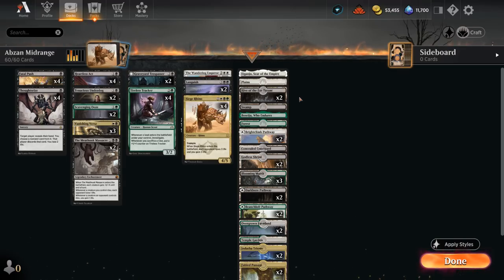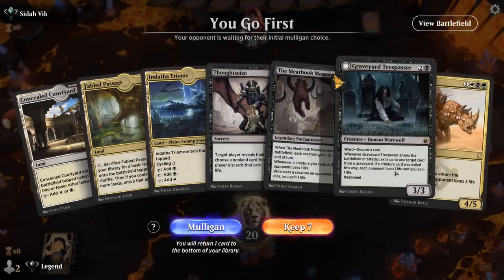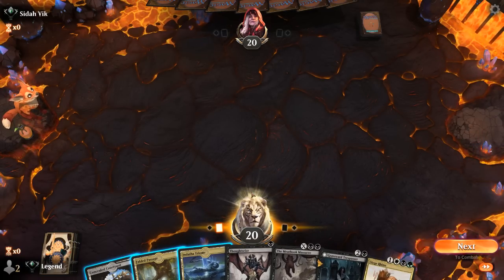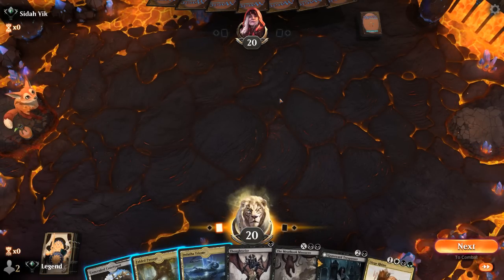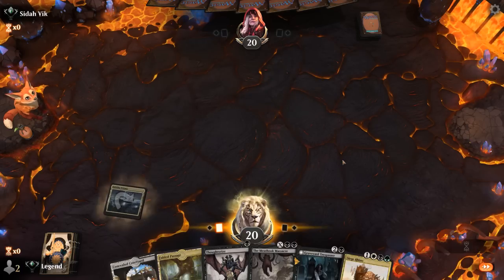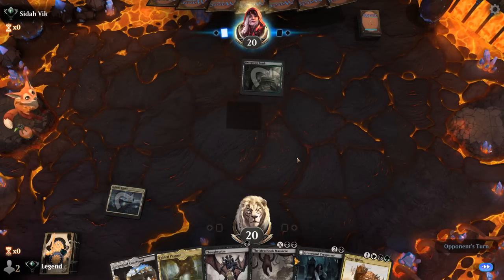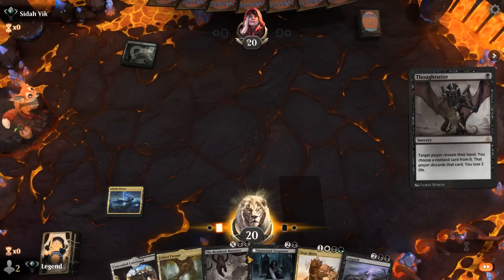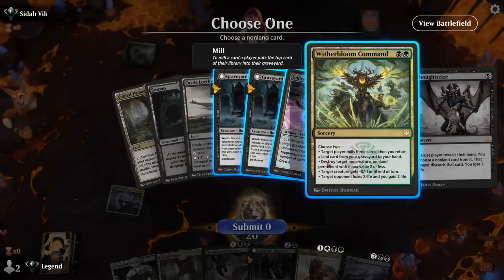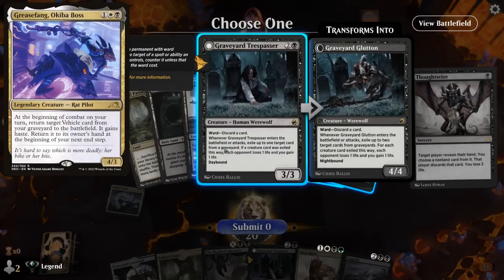So that's our deck — now let's jump into some games and see how it does. We're on the play and our hand seems keepable. We could play turn 1 Thoughtseize, which is effective if our opponent has their own copy in hand, or we can wait an extra turn, get our tapped land out of the way, and let the opponent maybe draw an extra card that we can take away. Our opponent appears to be on what could be a midrange deck or a Grease Fang vehicle deck — kind of hard to tell.